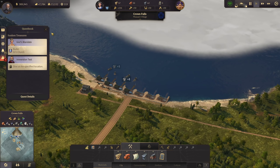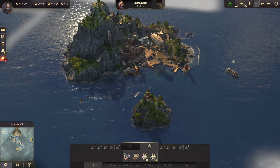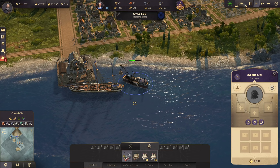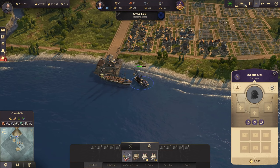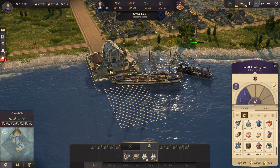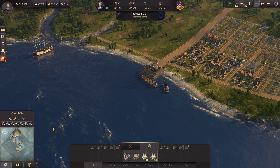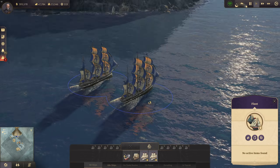I do have a problem right now in Crown Falls: Alonso has arrived. My salvager has been damaged quite a bit, but I was lucky enough to get it back to Crown Falls into my harbor where I have the defense of one cannon tower. That is just absolutely risky what I'm doing here, because Alonso could take this island with three frigates.